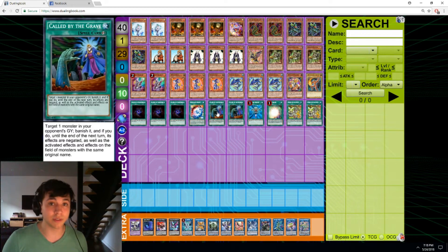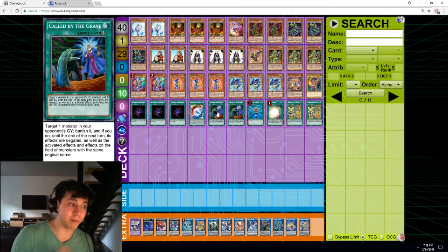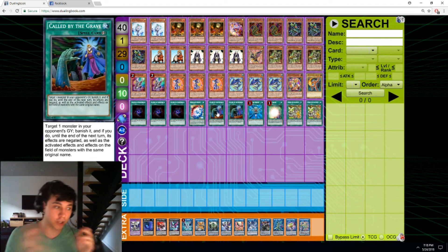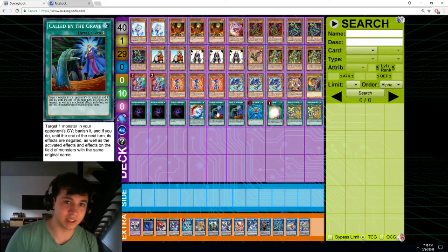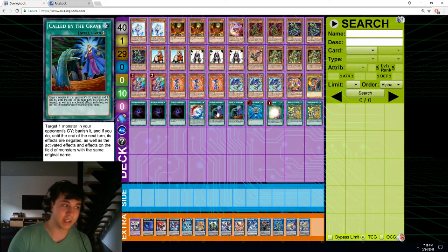So the point is you have to find a good balance between running hand traps, running protection, running your combo, and running consistency for your combo. In other decks, the consistency cards are also part of the combo. In this deck, the consistency cards are not part of the combo — they are separate. Wind-Up Factory doesn't help you with your combo. Ferret is something that gets you to your combo piece, not a combo piece itself. The Lonefire engine gets you to your combo piece — so these are things you have to run separately just to be able to get to your combo piece faster.